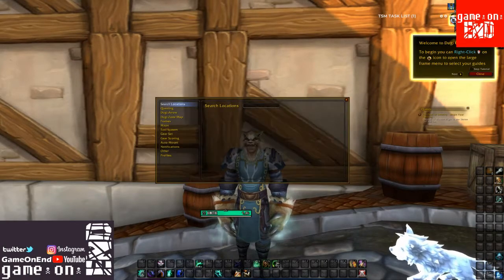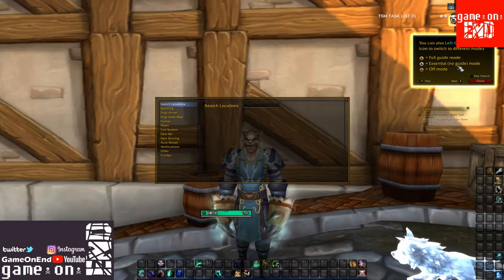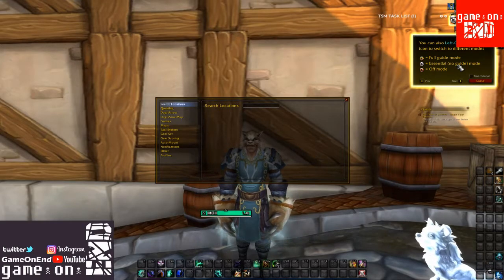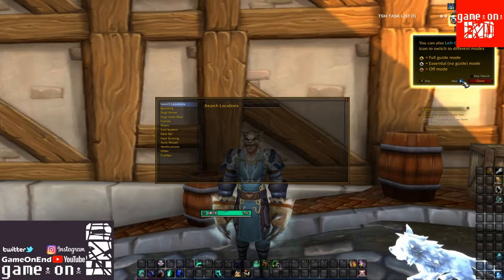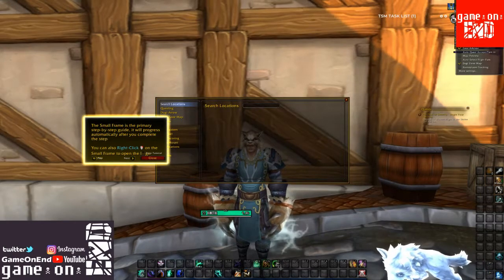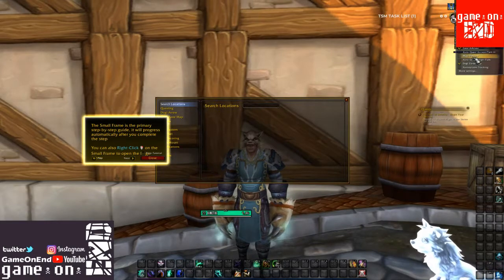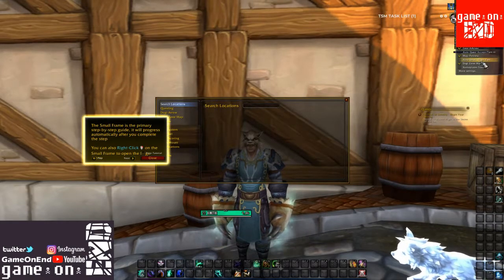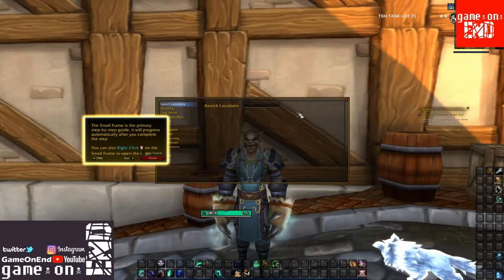You can go through the little mini-map icon here and switch through the modes: fully guided mode, just the essentials, which is a simplified version, and then of course off. This is just telling us about the smaller frame that will pop up, and we have some options here. We can turn on or off the gear advisor, quest accepting and turning in, nameplate tracking, and auto-selection of flight paths when the guide tells us to fly somewhere. A lot of cool quality of life features to make the process that much quicker.